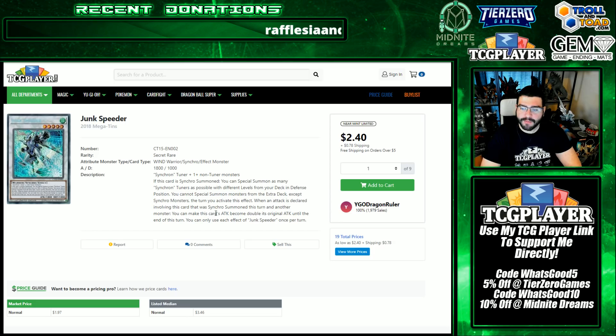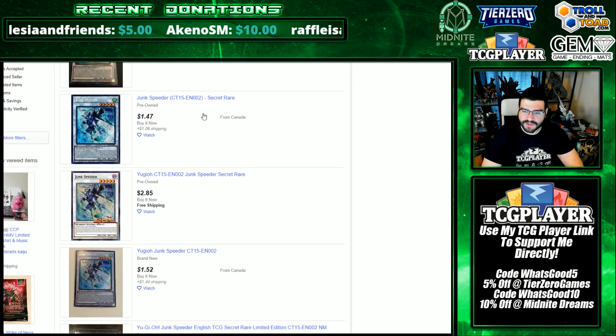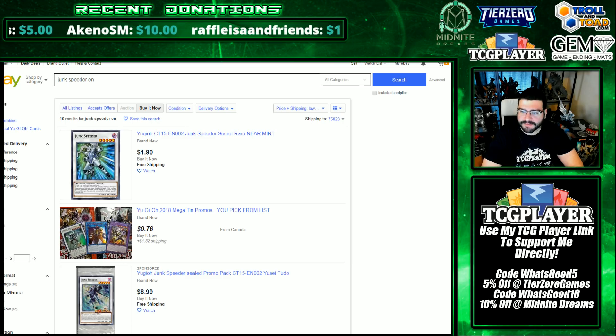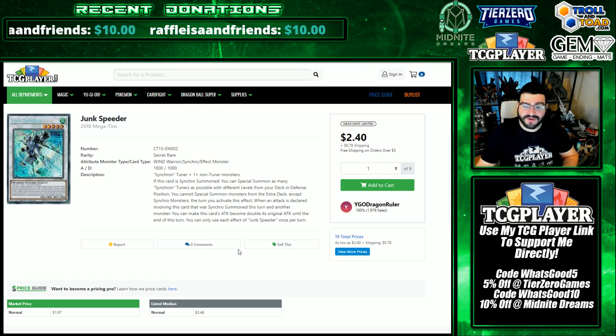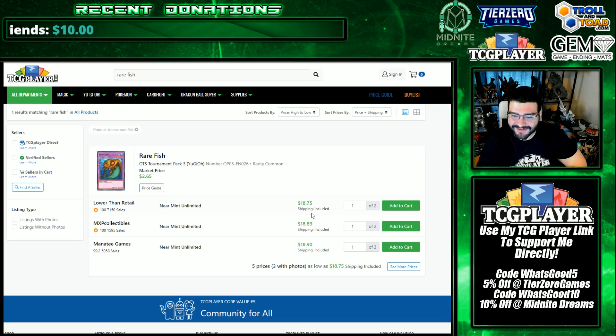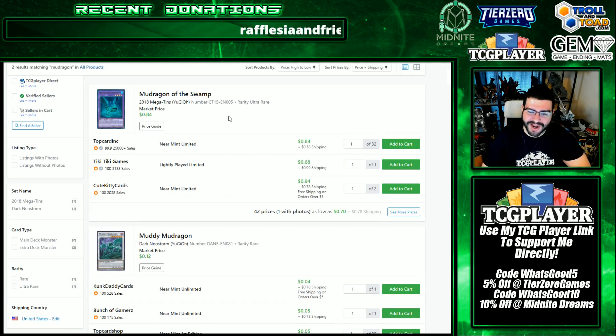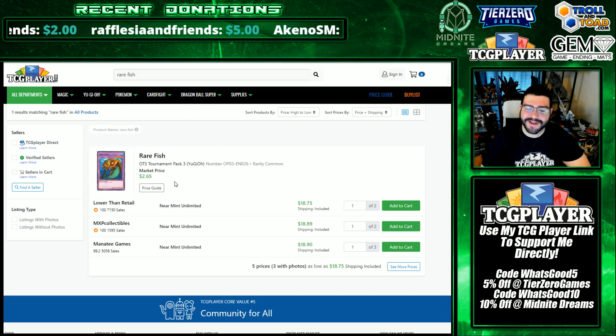Speaking of $10 promos, Junk Speeder is going up. This card is completely absurd and insane under the new Master Rule — I almost think it needs to get banned, but we'll see. It is a little cheaper on eBay. Being locked into synchro summoning the rest of the turn is really not a problem anymore at all. I also led you guys to the wrong place with Rare Fish — there is a better card now, and its name is Mud Dragon of the Swamp. There's also the synchro Muddy Mud Dragon, which is very good, but you can Instant Fusion Mud Dragon out instead of Rare Fish.